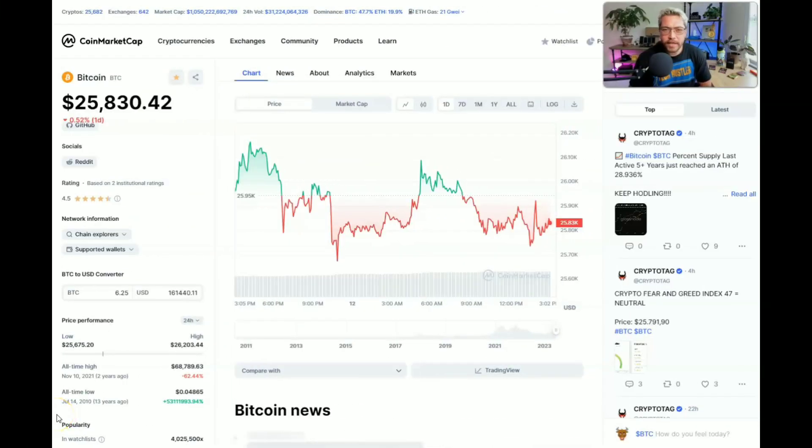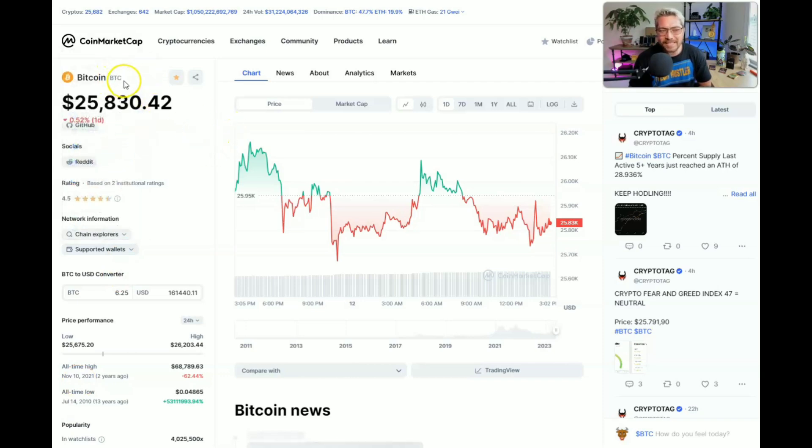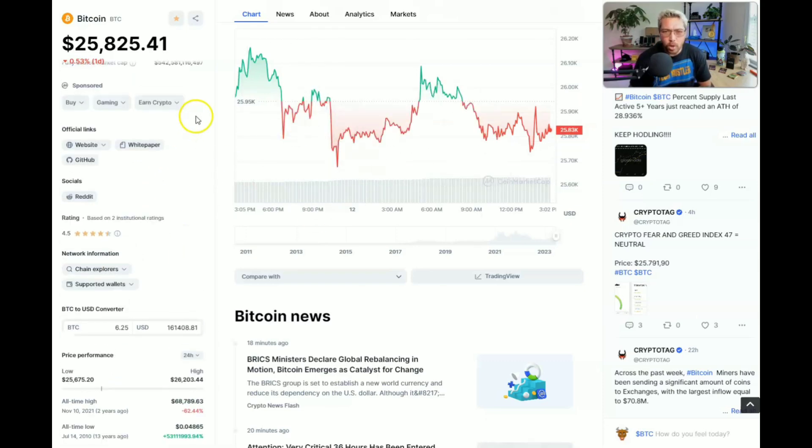As of the recording date of today's video, which is June 12th, 2023, the current price of Bitcoin — BTC on the ticker — is sitting at $25,824, currently down around half a percent. We're down from that all-time high of $68,789 over 60%, which was two years ago on November 10th, 2021. Now, if you mine a solo Bitcoin block, you're going to get 6.25 Bitcoin, which is currently worth around $160,000.